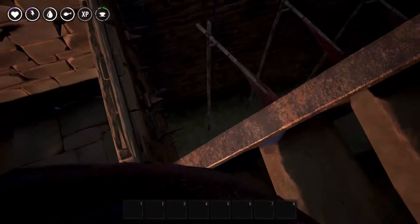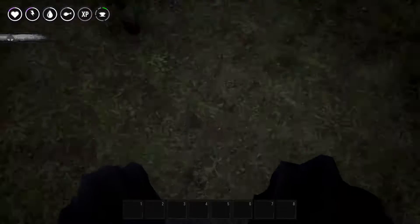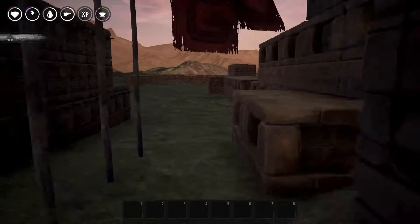So let's go ahead and jump from 5 blocks and see if we take any damage. Alright, no damage on 5 blocks there.